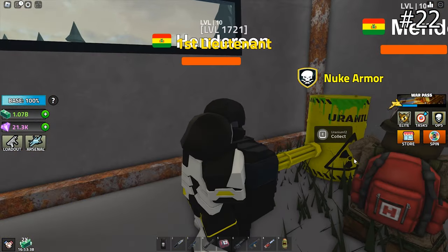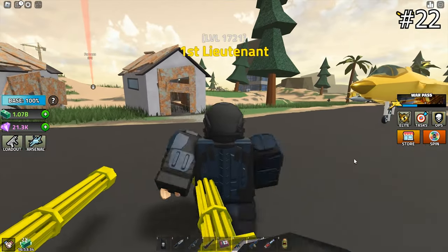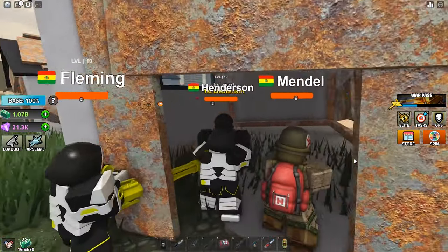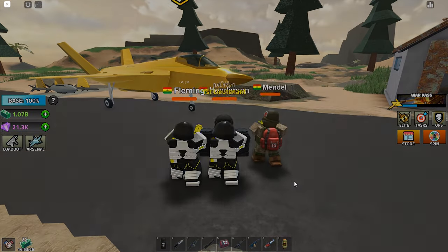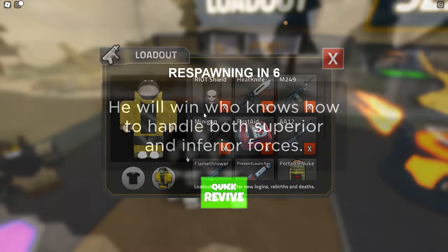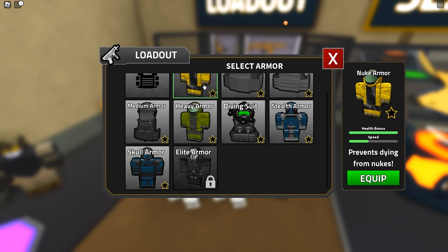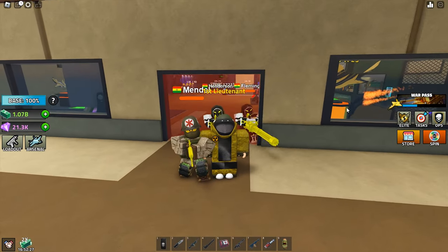That makes up a total of 22 Plutoniums, and I claimed 20 of them. Once you claim all 20, the barrels will disappear — now you know why I left out the other 2 barrels. The Nuke Armor is now available. The Nuke Armor has the same health bonus and speed as the Skull Armor, with the additional protection against nukes.